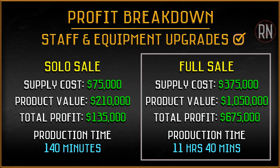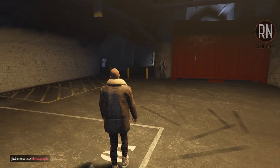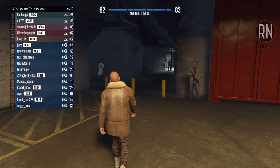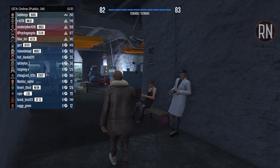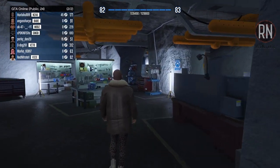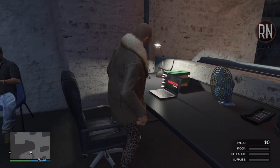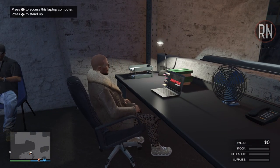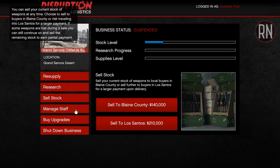A full sale can have up to four vehicles to deliver and will take five full rounds of supplies to max out your product at a value of just over one million dollars per sale, taking almost 12 hours to manufacture. The profit margin is very good for base rates. If you want to boost it even further and don't mind risking a busy public lobby, you can earn an additional 2.5% for every player in the session up to a max of 50%, meaning you can potentially earn over 1.5 million dollars for a single sale. Whatever you do, make sure that you sell to the further location — it's the only way to make decent money.